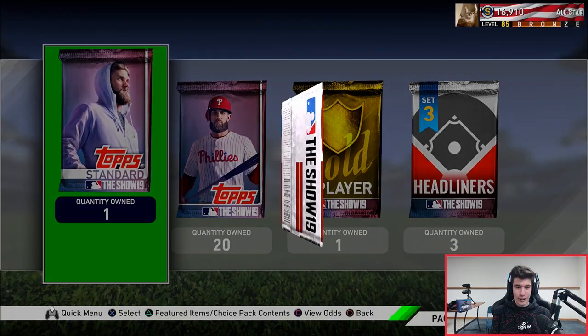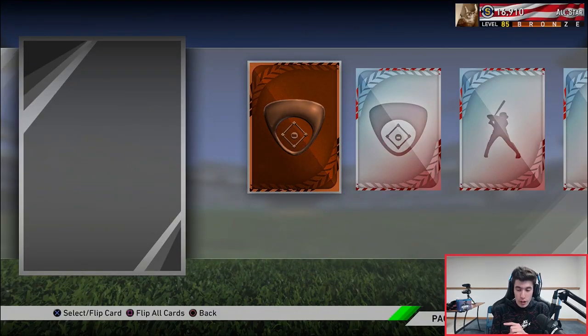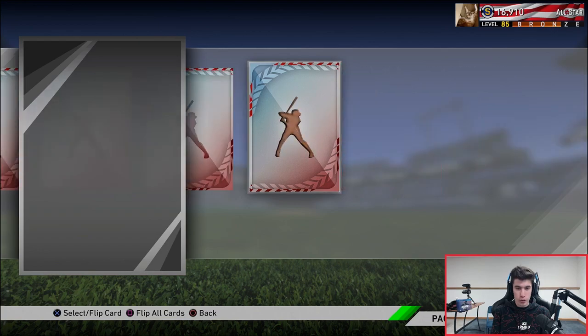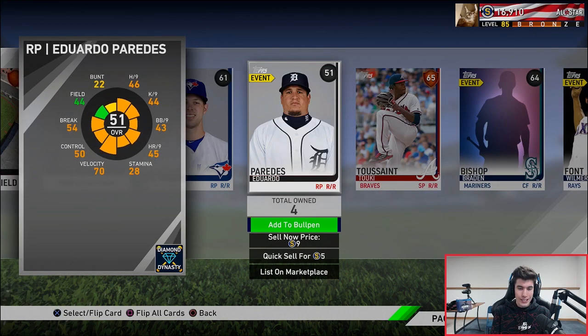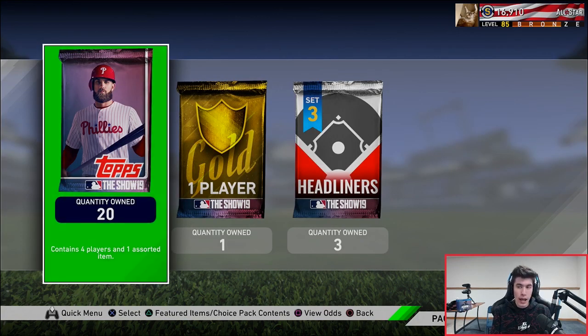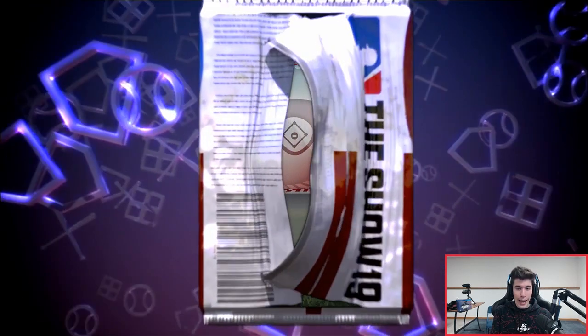Opening our standard pack here. I'm really hoping my pack luck is good today - I did get two diamonds in one ball in a habit pack, but standard packs have not been treating me well and headliner packs haven't either. From the first pack, nothing too good - we got a new common. I might look through these to see if any are worth a good amount of stubs to make sure I sell them.